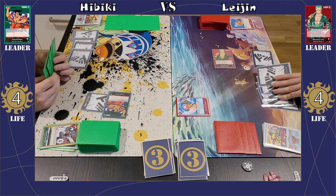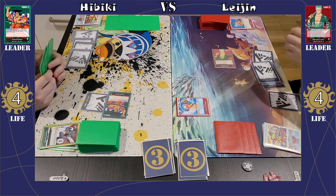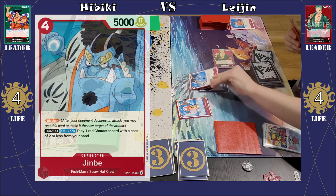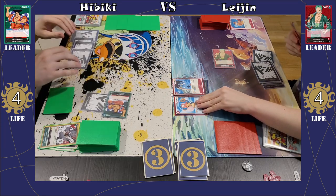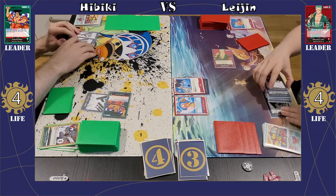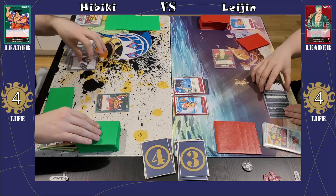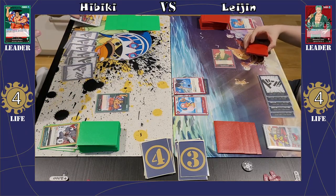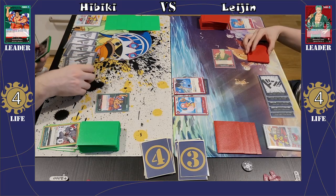Franky is down. Now she's left with just a Chopper on board, but she still has 5 Don open. So what she's going to do is play down the Jinbe for 4 and then attach 1 Don right away, so she'll be able to make use of his on-block effect if I attack during my turn. Good play from her — she gets the Jinbe down and may get some value out of the effect.